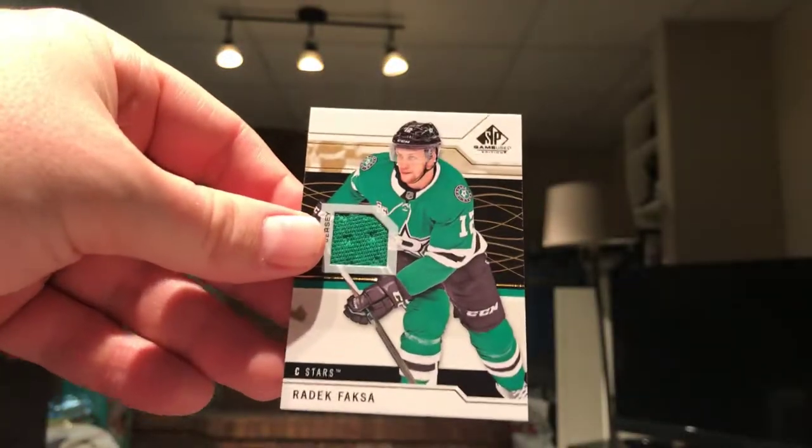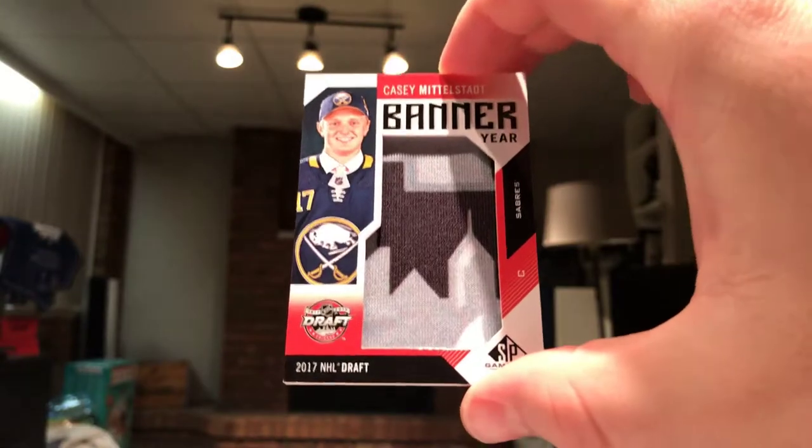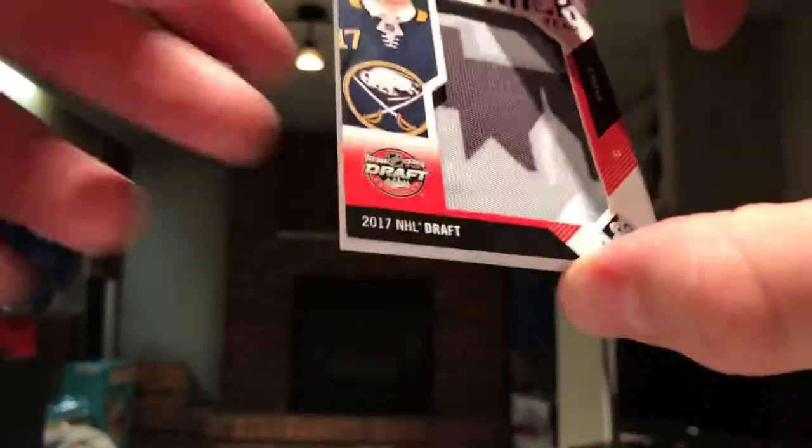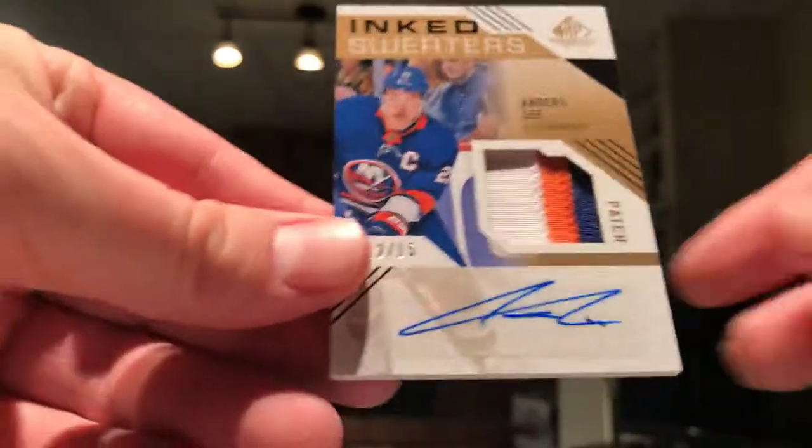Alright, I'm pretty happy with our hits today. We got the Radic Faxa materials, the 2018 rookie of Anthony Cirelli, the Banner Year of Casey Middlestadt — which I don't think is numbered — and the inked sweaters patch auto of Anders Lee. Really pumped for that — it's actually my first ever patch auto. It's a sticker auto, but it looks pretty good.